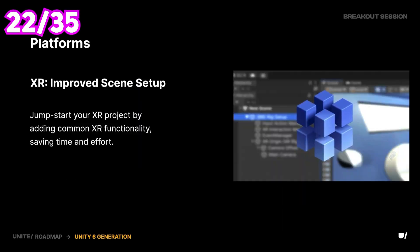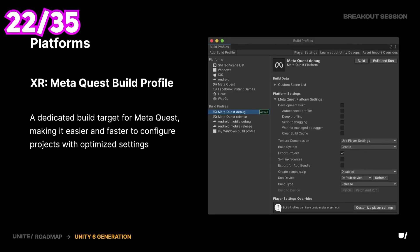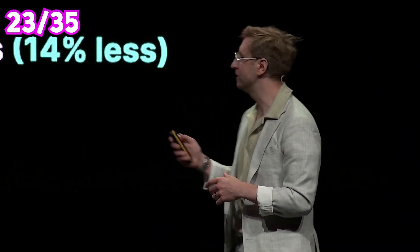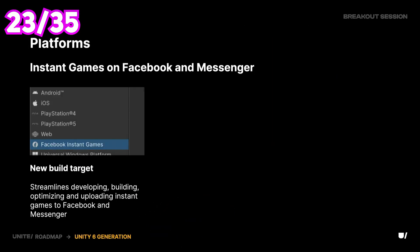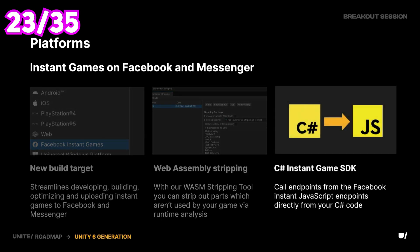Some improvements to XR development include easier scene setup, a new multiplayer template, and a new Meta Quest build profile to get started quicker with VR development. Also, support for Facebook Instant Games with the ability to upload them straight from the editor and call Facebook JS endpoints directly in C# code.